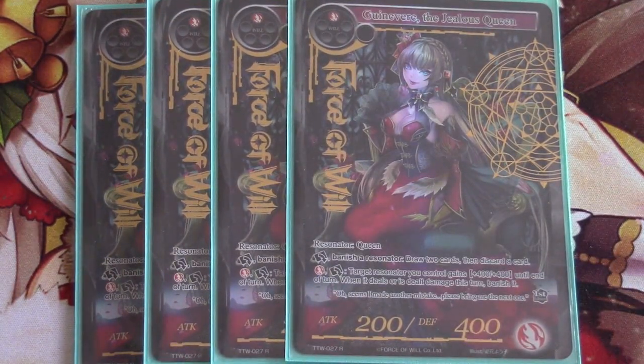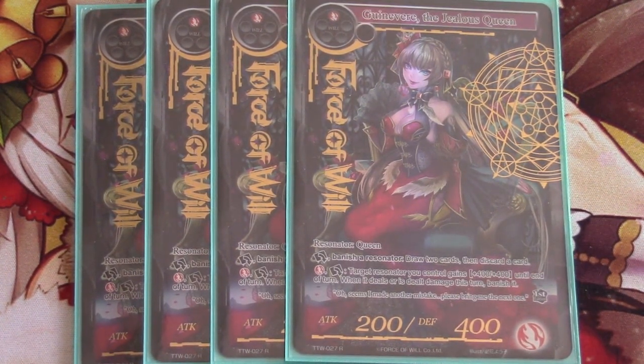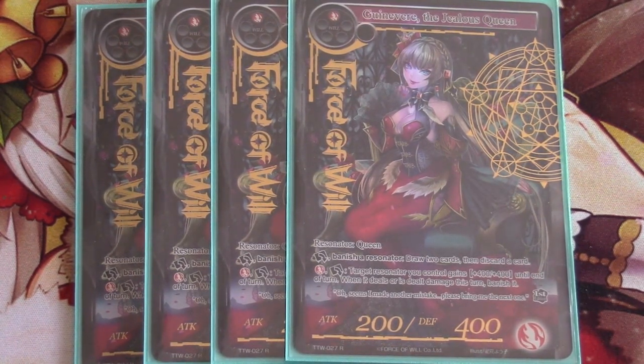And then four of Guinevere. Anytime we play a more mid-range grindy kind of deck and we don't have Reflect, you kind of just have to play Guinevere. It gets rid of your Time Emissaries. It gets rid of some other things you might not want, or if you're trying to play around Signs — it helps you play around Signs. If they go to play a removal spell, you get value out of it that way.